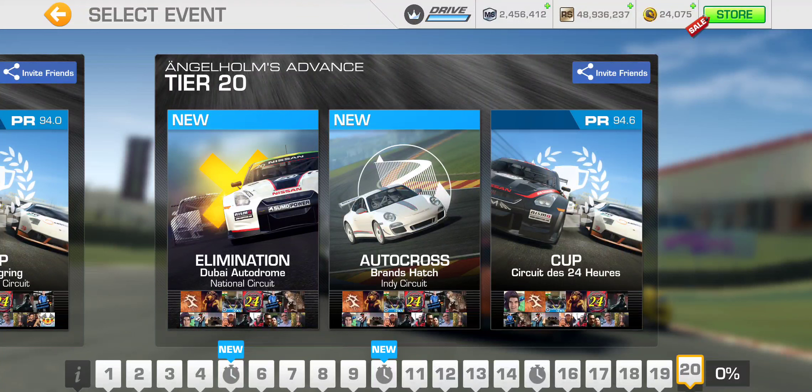Fully upgrading all three cars will cost quite a bit. Riera is the cheapest to fully upgrade at 709 gold. Fully upgrading the one-to-one costs 1,095 gold. And fully upgrading the Agera RS will cost 1,505 gold — a big gap between the one-to-one and Agera RS. So it's definitely worth waiting for an upgrade discount on that car.